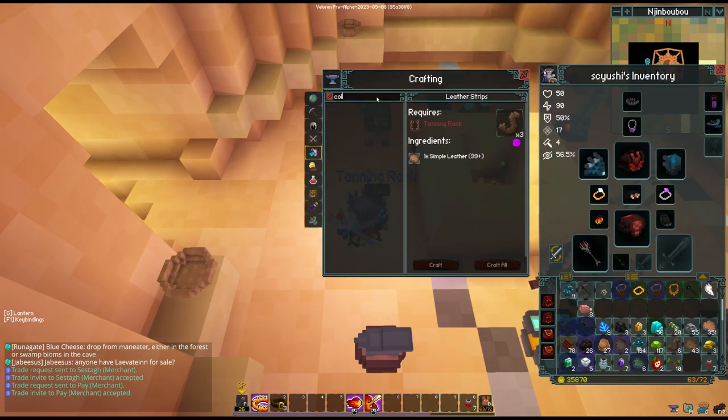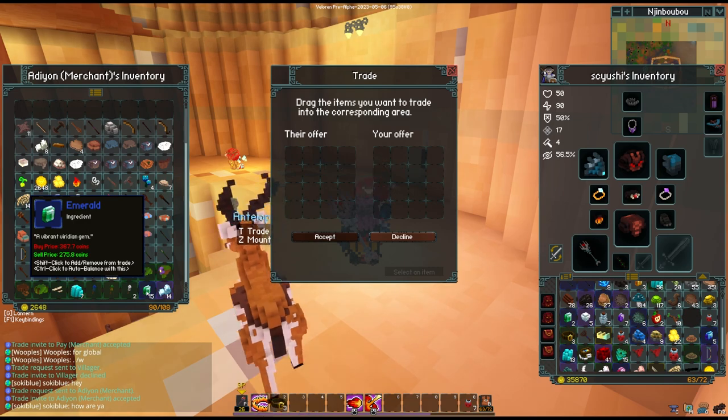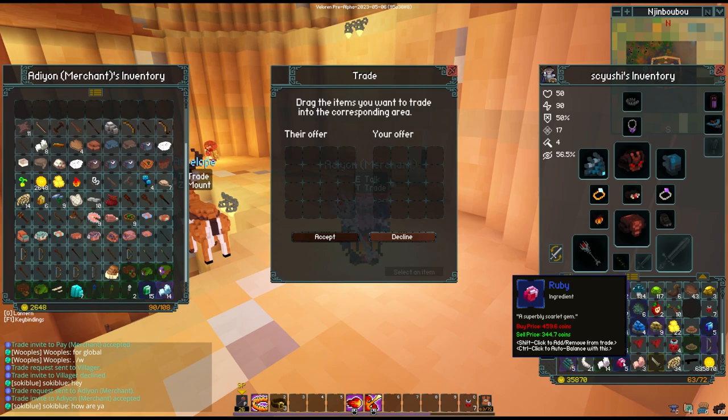The ruby, on the other hand, is going to be a bit more difficult. Sometimes you can find emeralds and rubies in a merchant's inventory, but as you can see, these items end up becoming quite costly. The ruby in particular is 459.6 coins to buy from a merchant, while its sell value is considerably less.